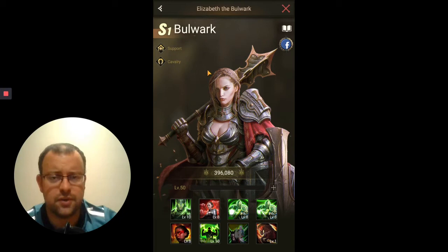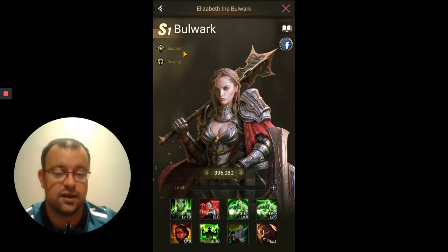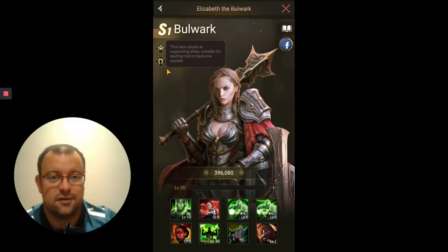Let's click into her. I do have Bulwark and I've got her with two duplicates, which I've used to unlock her sixth skill, the Awakening skill, and the eighth skill. We've got the new Hero Dynamics screen here with the extra information. As you can see, she is a Cavalry Hero, a Season Hero, and she is a Support Hero, so she's not purely going to be a Killer Hero, which means she's definitely not a Back Row Hero.